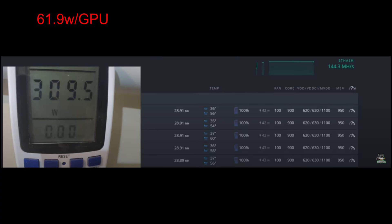Breaking down 309.5 watts divided by five cards gives 61.9 watts per GPU. There's still some system overhead not accounted for, so it could be even lower — possibly 10 to 20 watts less per card. That works out to 0.46 megahash per watt per card, which is extremely efficient — better than a 3060 Ti.